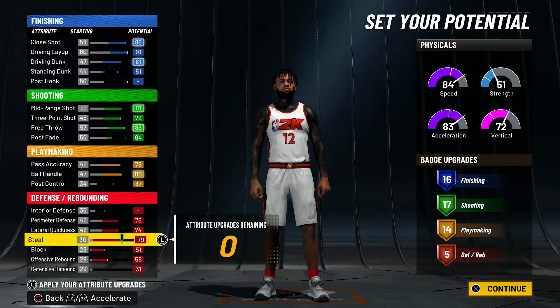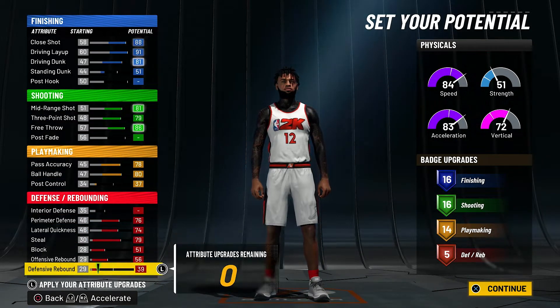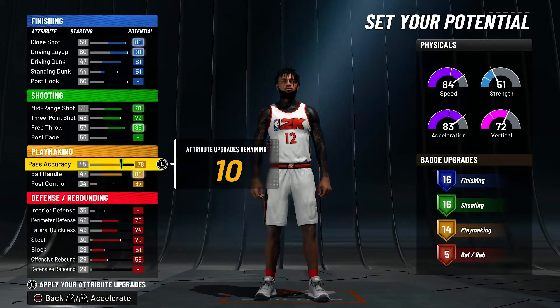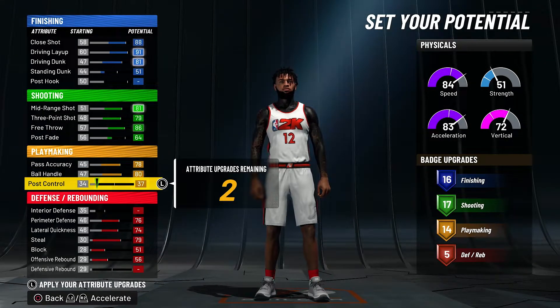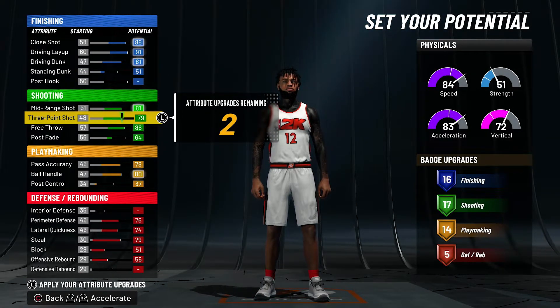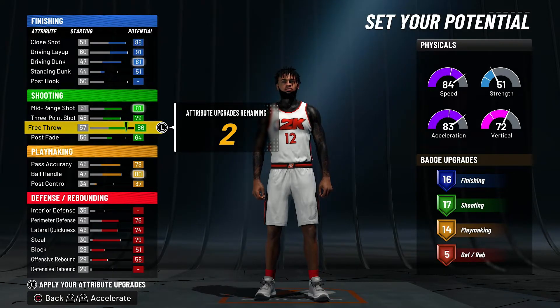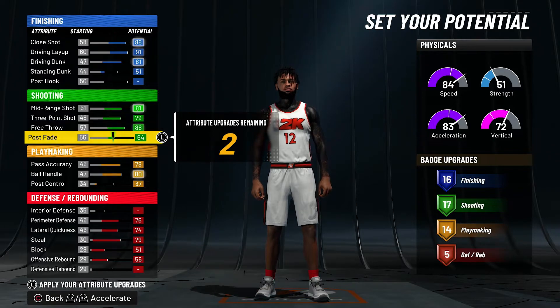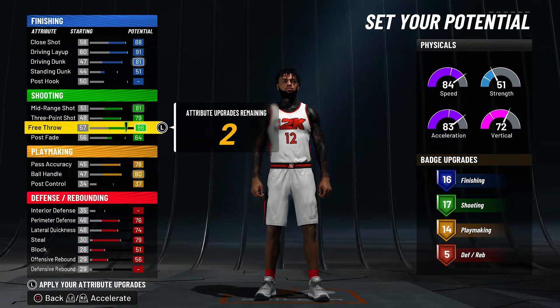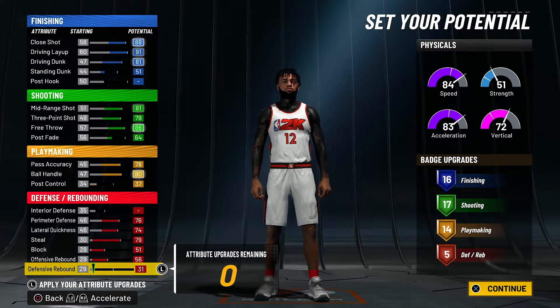Apologies, I was looking at my notes and had a couple of things wrong. This is the layout I would personally go for: solid finishing, great shooting, solid playmaking, and five defensive badges is definitely enough. We have two badge points remaining — you can put those on anything, like defensive rebound. So the final badge split is 16 finishing, 17 shooting, 14 playmaking, and 5 defensive.